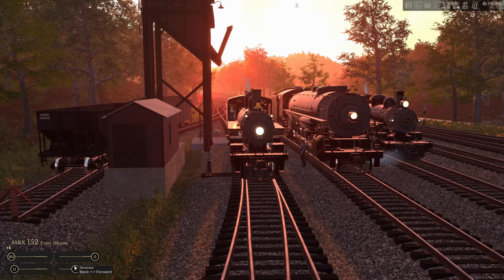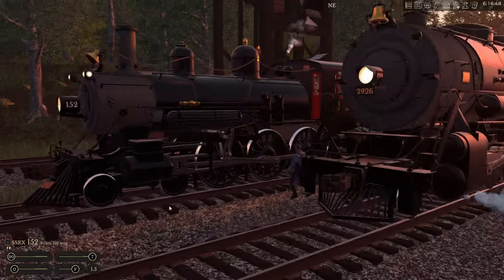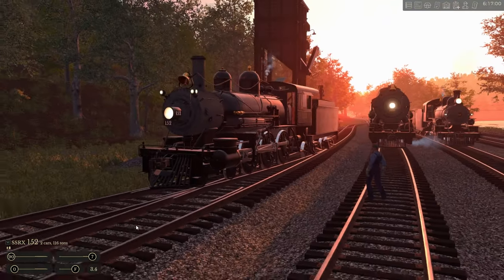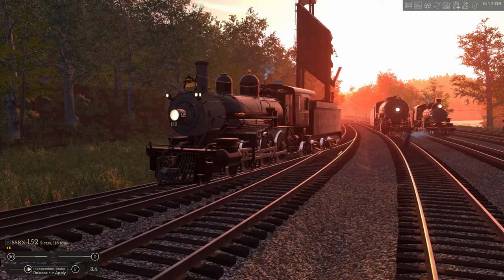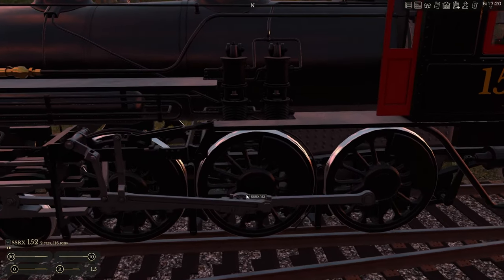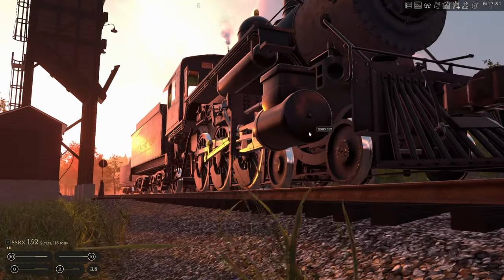It looks like they tried to model the air compressor governors, and at first glance it appears plumbed in correctly. That's pretty nice. It looks like there's a lot more care put into this one. My one critique: there are no cylinder cocks on this one — maybe that'll be patched in later. All the plumbing on the air compressors looks correct. They even plumbed the exhaust into the smokebox as you would, with the exhaust going to a T-union. They modeled the drain cocks on the air compressor as well.